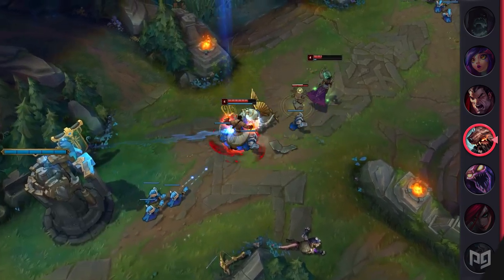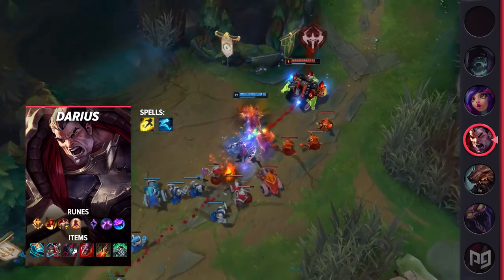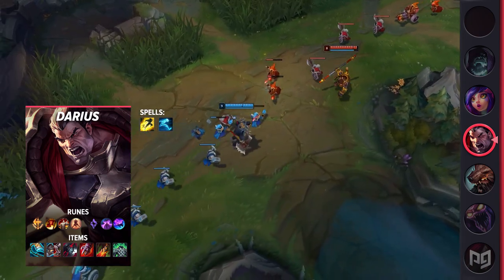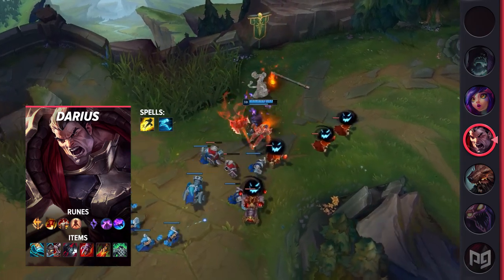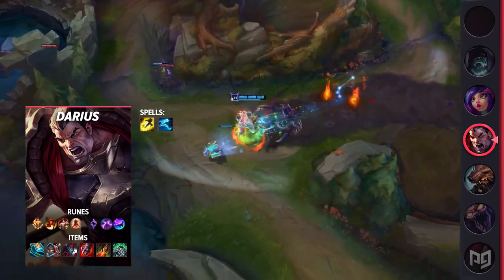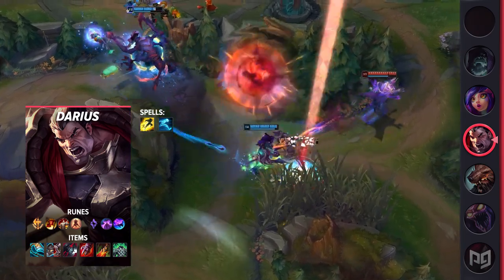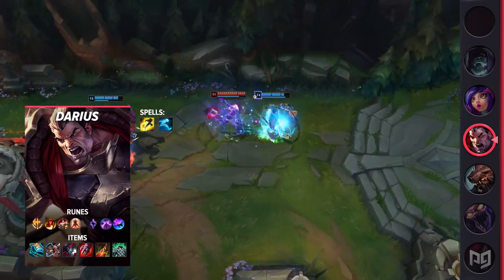Darius is another champ who can use Stridebreaker to bump up a notch or three. For this build, you'll be going Stridebreaker, Plated Steelcaps or Merc Treads, Black Cleaver, Sterak's Gage, Death Stance, and Spirit Visage. For runes, you'll want Conqueror, Triumph, Tenacity, Last Stand, Second Wind, Nimbus Cloak, and Celerity. Run Flash and Ghost — you won't be wanting to TP here. Darius definitely didn't need anything to push him to the top since he dominated almost the entirety of Season 10, but he really makes use of this item's active. Normally Darius players run Ghost to run down opponents, often resulting in cheese kills. With Stridebreaker, you can use the active to jump on opponents even when Ghost is down. Sterak's Gage, Death Stance, and Spirit Visage give you super high amounts of effective HP, especially if you hit a huge Q. This build will let you get into the fight, live long enough to ramp up your passive, and slaughter your enemies with reset after reset.